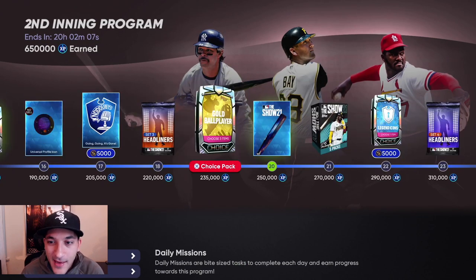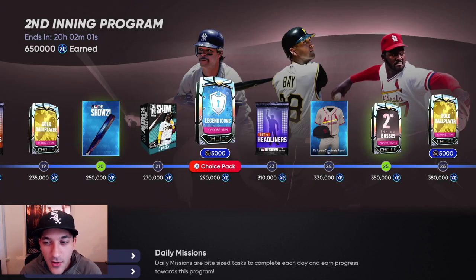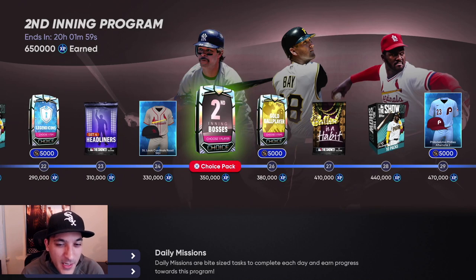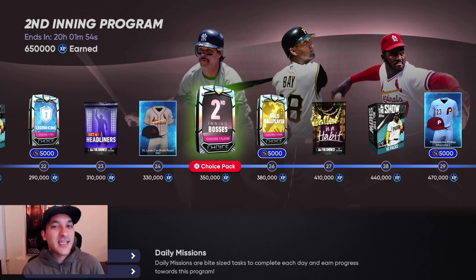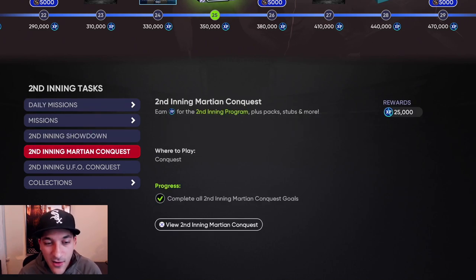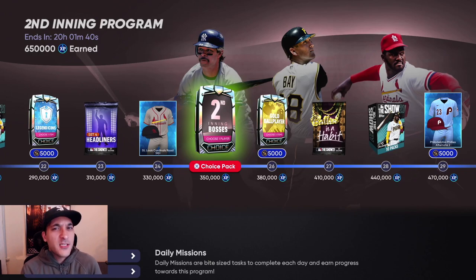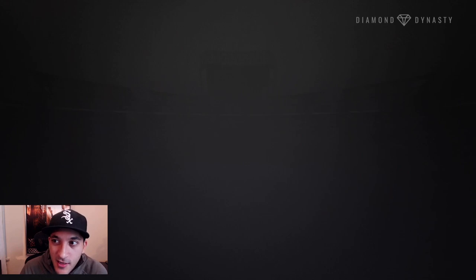With the Third Inning we'll get a lot more packs while grinding. I'm not sure if I'm going to grind it out like I normally do and try to get it done within the first day, because it is a long grind. It really depends on what missions we get on day one - if they give us a showdown and a conquest, it's easier. It also depends on who the bosses are. If I feel like we can get 300k from them by getting it done early, then I'll do that.